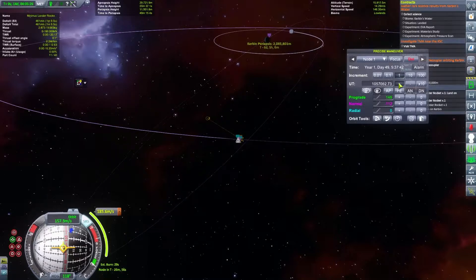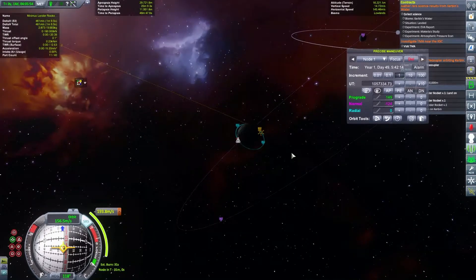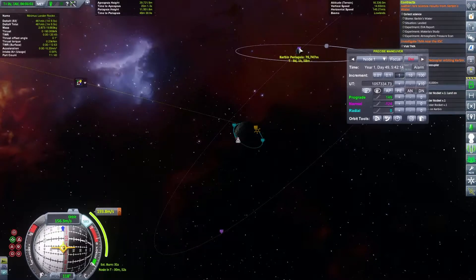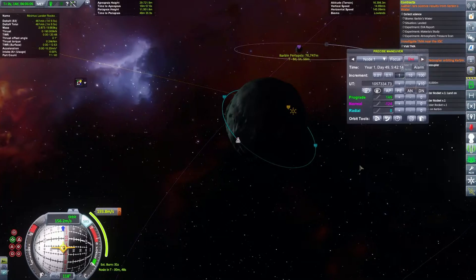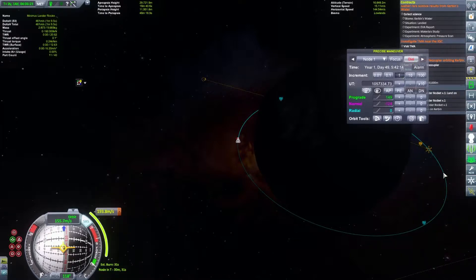I'm pushing it here and I can go more normal, or I can go anti-normal. Let's go back to around here and adjust it. I had to go in this weird angle because my inclination around Minimus was not working - I didn't figure it out so it took me a couple of times to understand why it wasn't working. In 30 minutes we need to burn for 31 seconds. I like to have my periapsis over here and my apoapsis over here because my speed is a bit slower there.